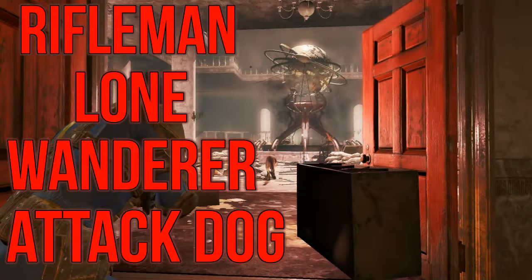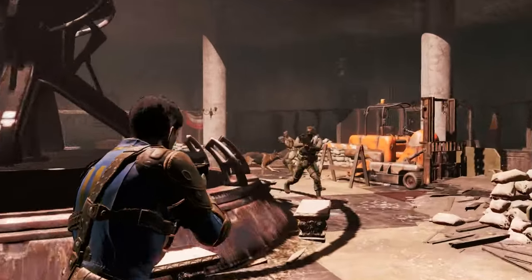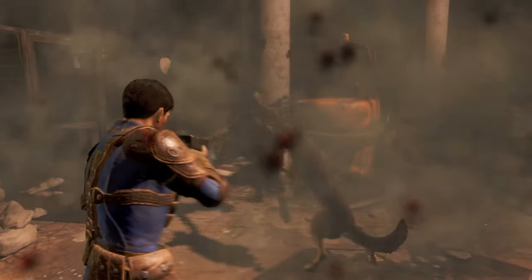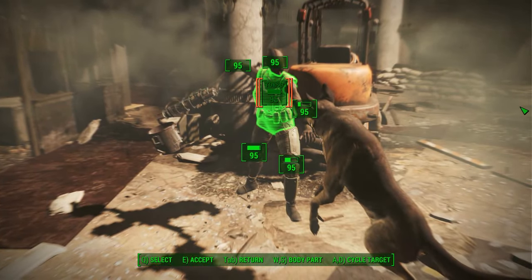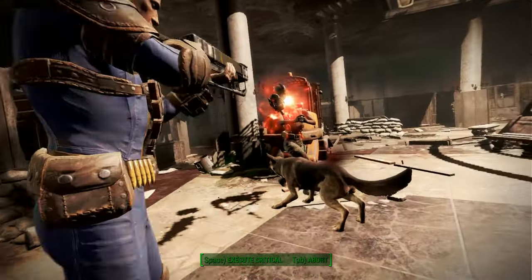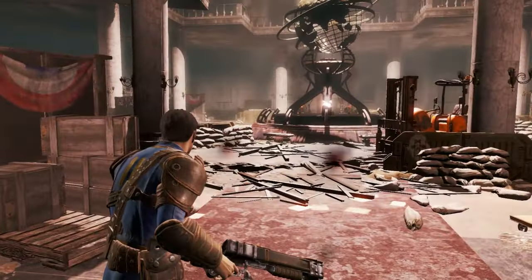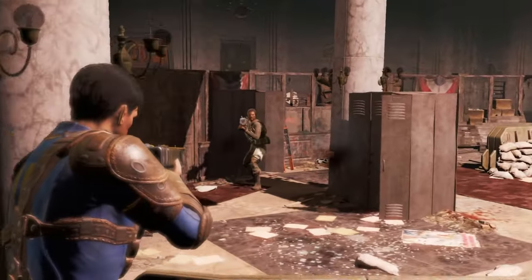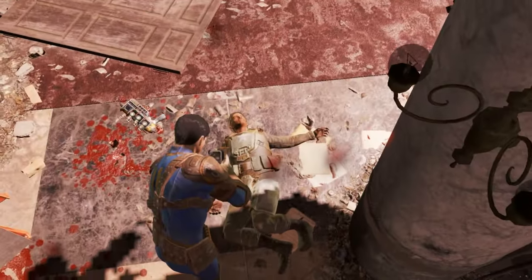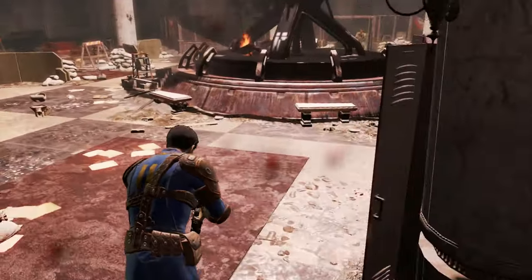The essential perks for this character are Rifleman, Lone Wanderer, and Attack Dog. Rifles are the main weapon choice for this build — they offer a good balance of range, accuracy, and damage, and the Rifleman perk will increase damage and add armour piercing to your shots. Lone Wanderer is a great perk which increases the damage you deal, decreases the damage you take, and boosts your carry capacity. Attack Dog is quite a handy perk, if not exceptional — it makes Dogmeat a fair bit more powerful, but the key is to fight the same enemy as Dogmeat at the same time.